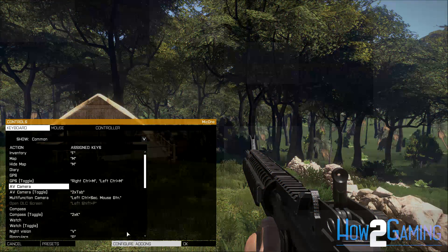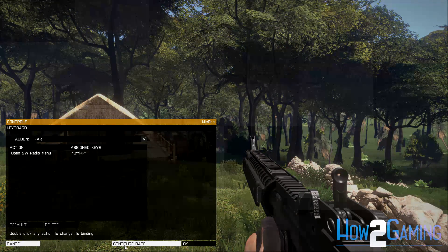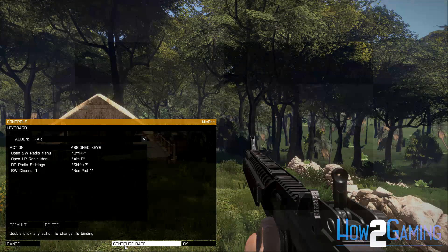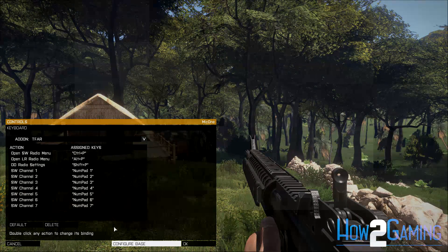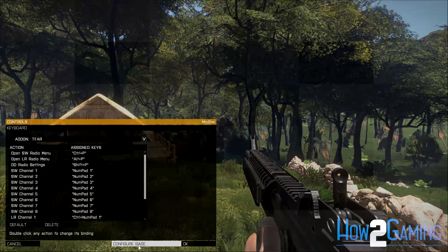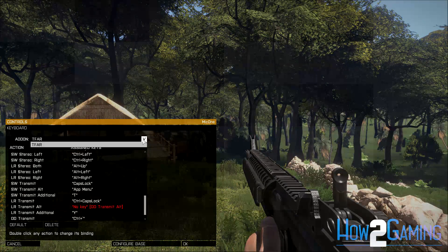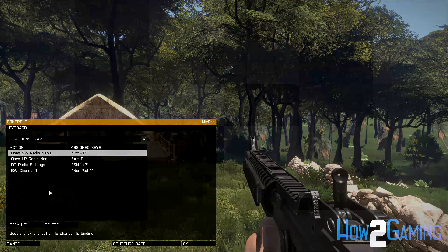You may need to wait for a few seconds for the game to check the enabled add-ons, but eventually your control selection will change to TFAR on the drop-down menu. Wait for all the control selections to load, and you can now click on each individual action to change the hotkey. In this example, I changed the action to bring up the short-range radio to Control-T.